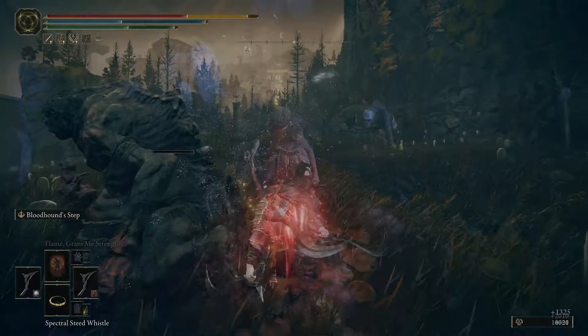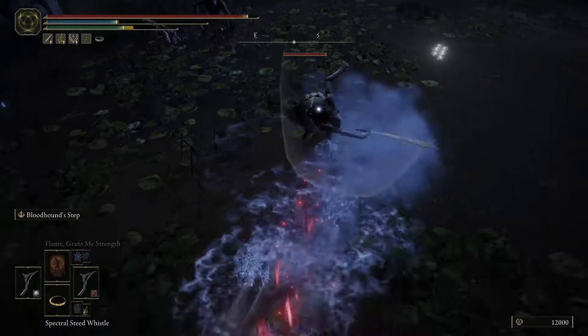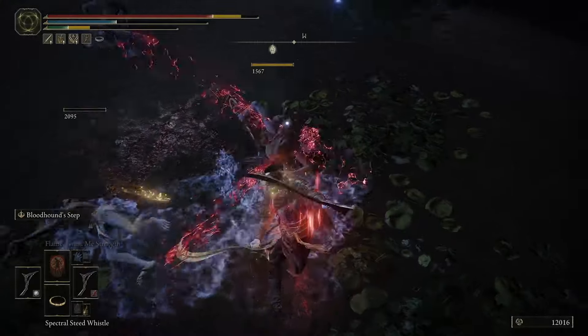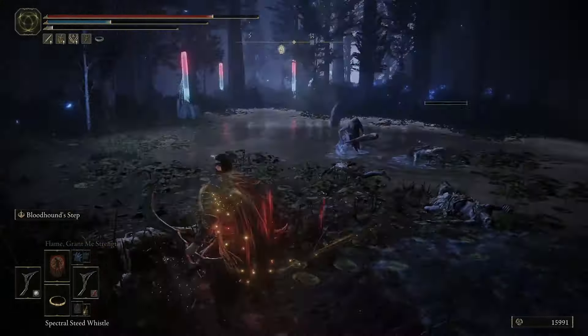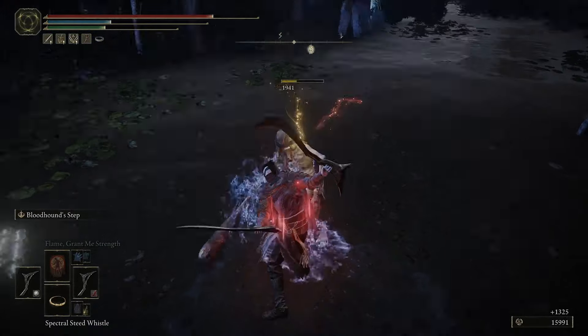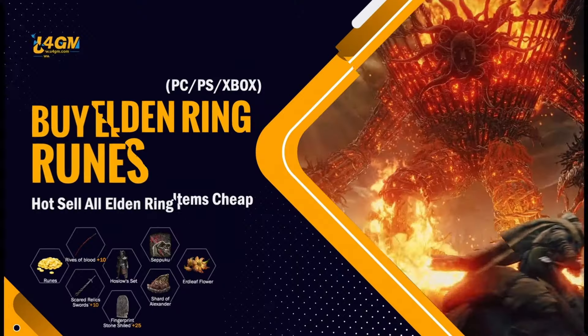We are using two weapons, applying bleed effect, and you can change the Ash of War to fit your playstyle even more. But the main thing here is that we have crazy attack speed. This setup is based on dexterity and it gets even more OP.